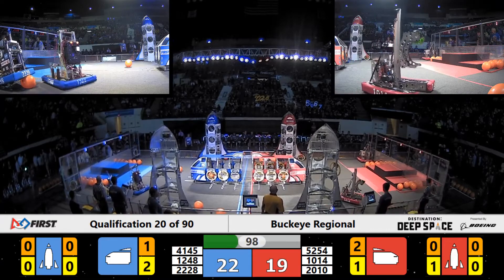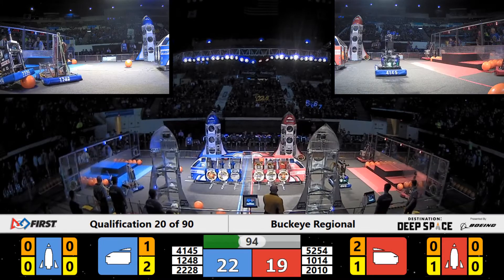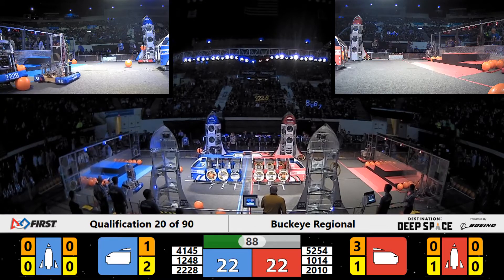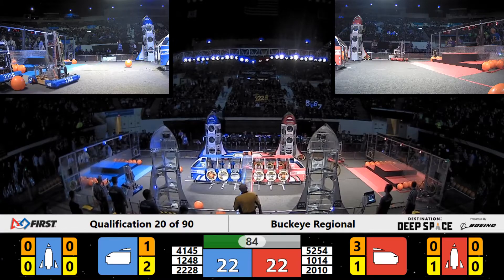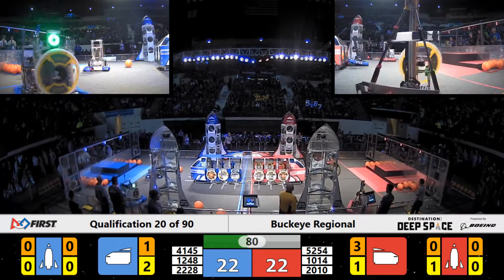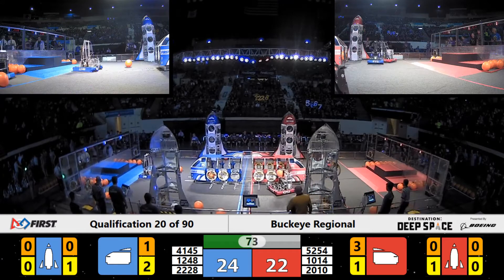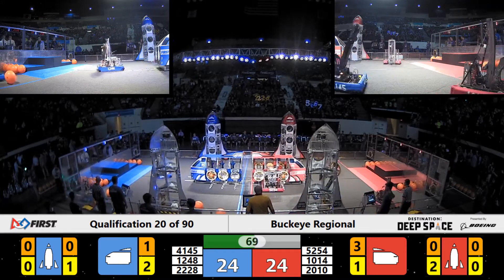Over on the Blue Alliance side, Team 2228 Cougar Tech seems to be hung up on a piece of cargo. The Titanium Allies are over there trying to help them right themselves. Some great display of gracious professionalism here as one Blue Alliance robot knocks the other one off the cargo, and both robots can continue to operate successfully. Great move by the Titanium Allies to help out their alliance partner Cougar Tech, who quickly places a hatch panel.